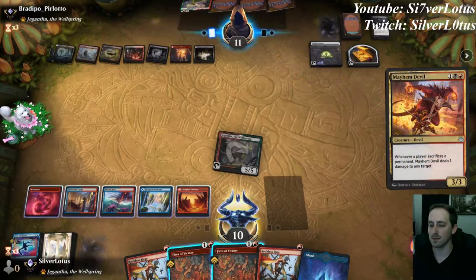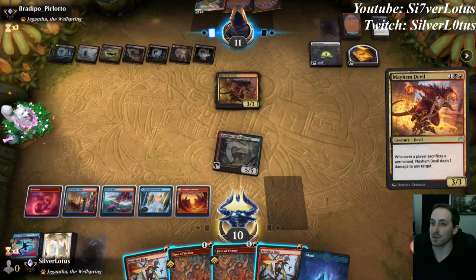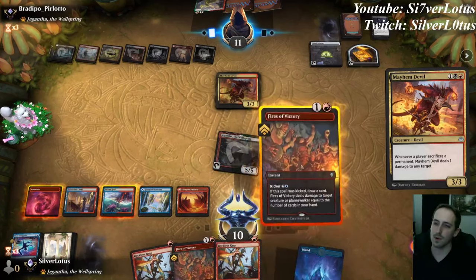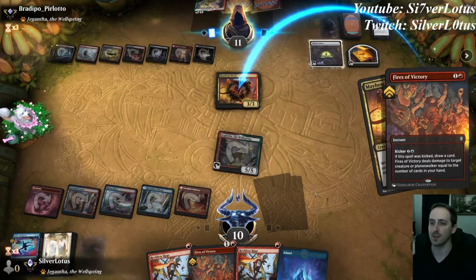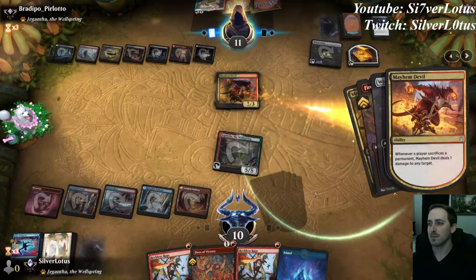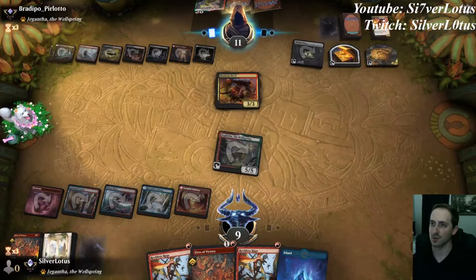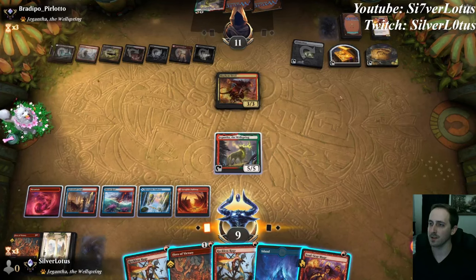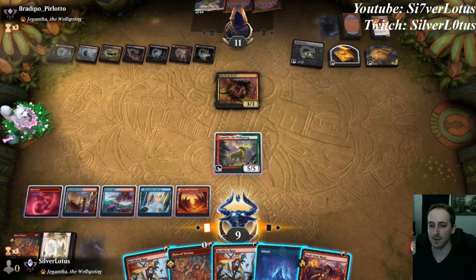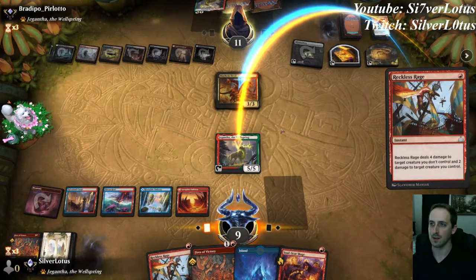Opponent plays Mayhem Devil — that's not a bad one for us to destroy. Opponent plays two Mayhem Devils — that's a little bit better. Let's go ahead and Fires of Victory the first one. We don't want to Reckless Rage because if we do too much damage to our own Gigantha, then opponent can actually destroy it. Opponent sacks Mayhem Devil to Witch's Oven. Opponent can only sacrifice one thing this turn, so we can go ahead and destroy it now with Reckless Rage and hit our own Gigantha.